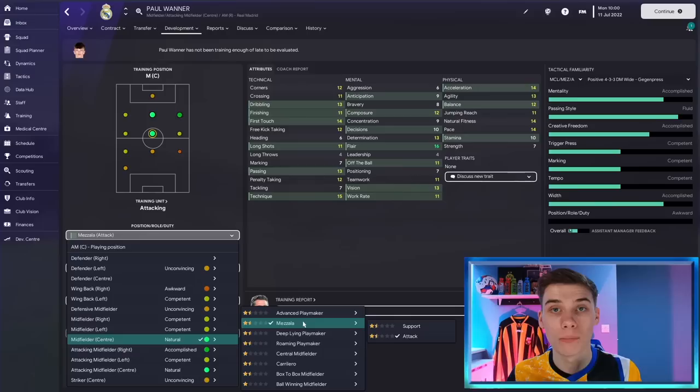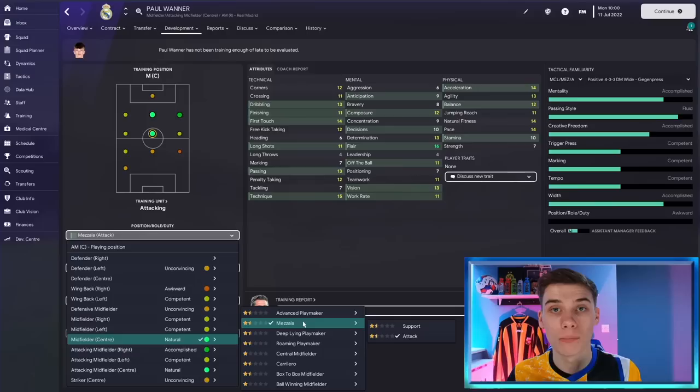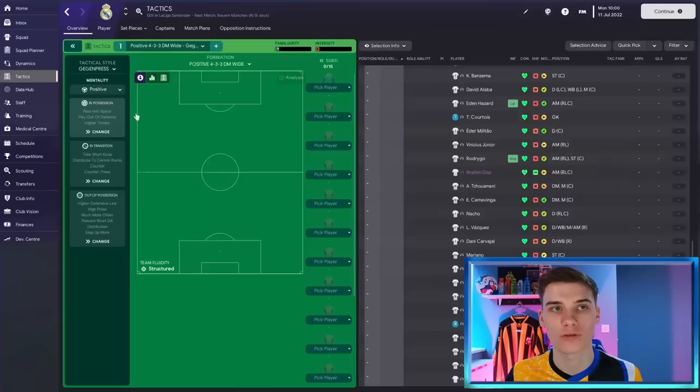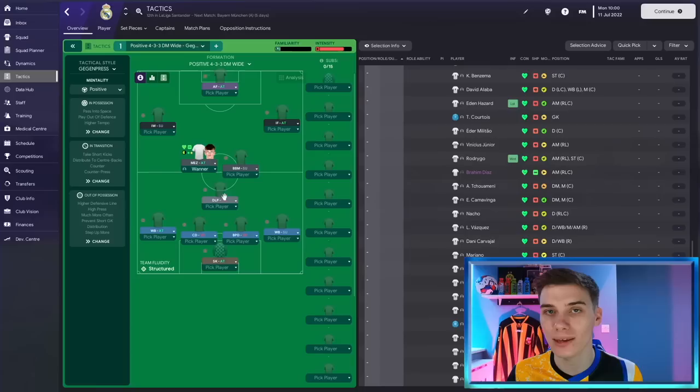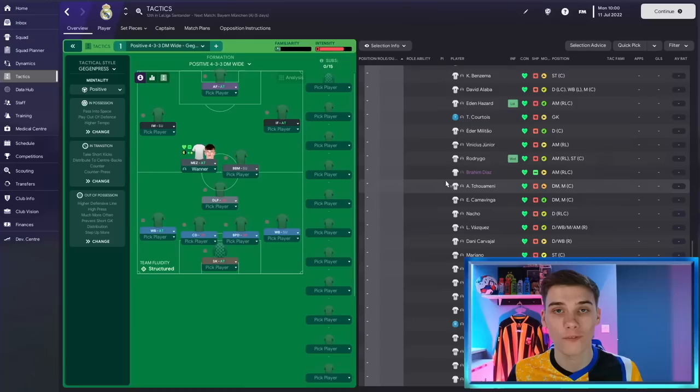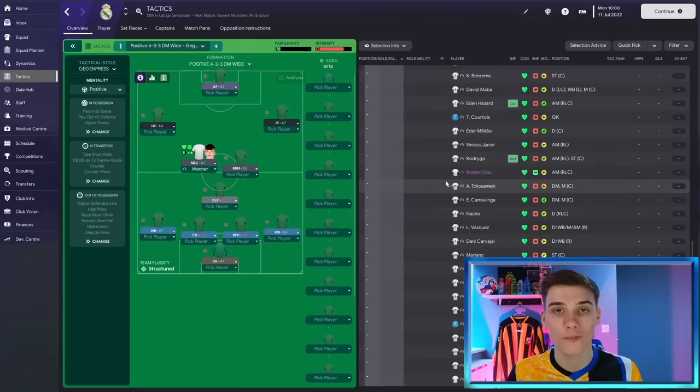In terms of his training, all I'm asking him to do is to learn the position he's in. We are making sure he's focusing on a role because you get much better development from your players that way. He is learning the Mezzala role on the attack duty. No additional training is being done, but he is also being mentored by some of the more experienced players at the club. His coach report is glowing and they really do think he could become a top-tier player. We're running a 4-3-3 gegenpressing tactic with Paul as the Mezzala on the attack duty on the left-hand side, getting forward into channels and hopefully taking a few shots on goal. No additional instructions on him.